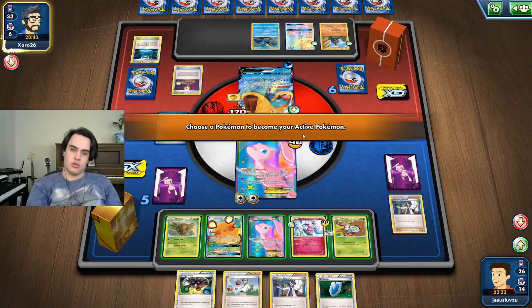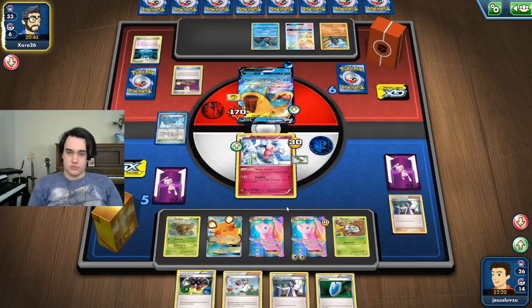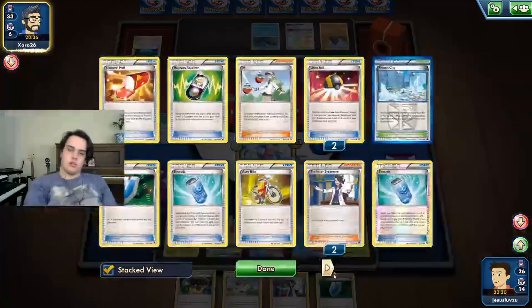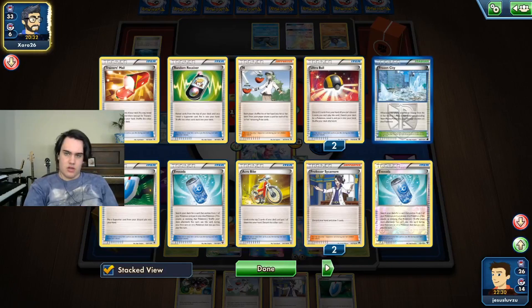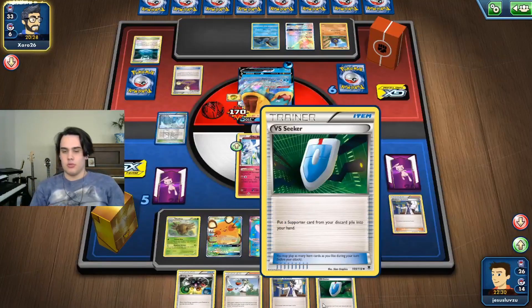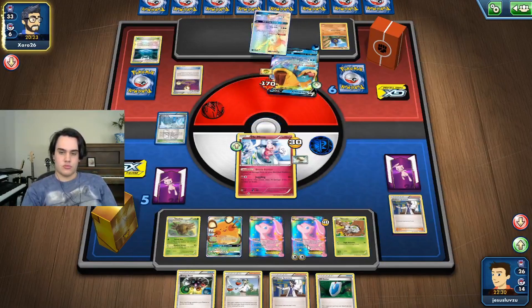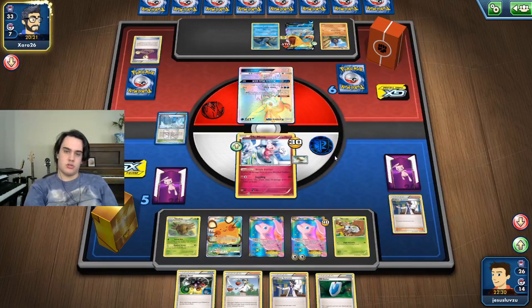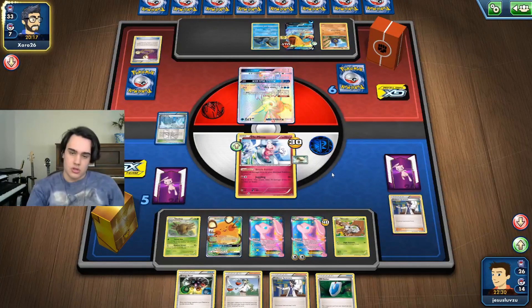What are we gonna bring up? Feel comfortable bringing up the guy with the Float Stone on them and then we can judge the situation from there. We do not have a Guzma or Lysander, so that sucks, but still a chance.